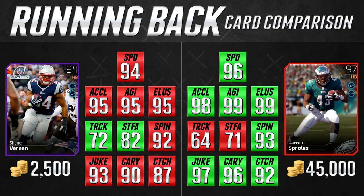The last comparison I call my pass catchers: the 94 overall playoff edition Shane Vereen and the 97 overall free agent elite Darren Sproles. Both of these guys have ridiculously high catching attributes — higher than most tight ends and a lot of wide receivers. Darren Sproles has 92 catching, which is insane, and Shane Vereen is at 87 catching. If you run a lot of shotgun and throw to your running back frequently, these are the cards to look at.